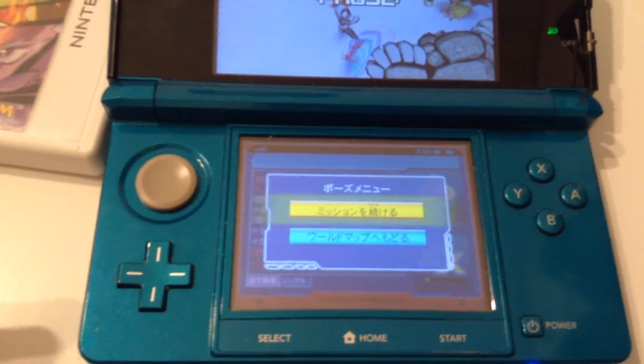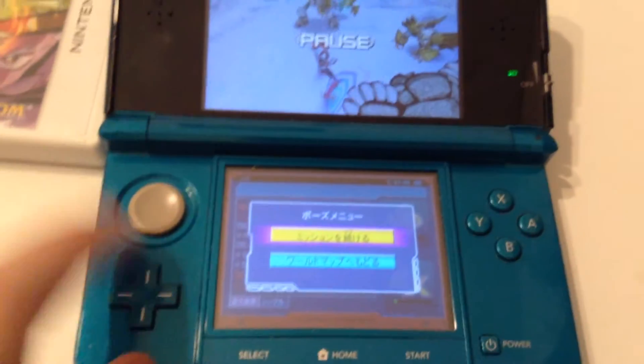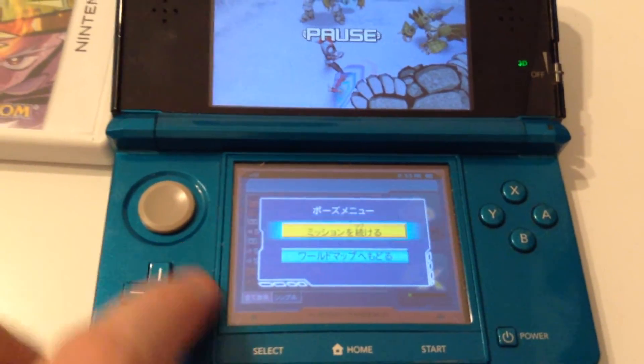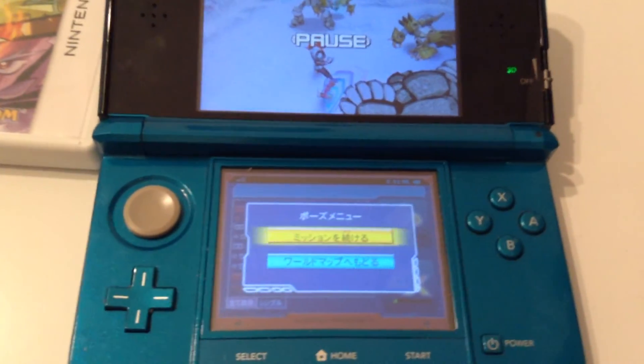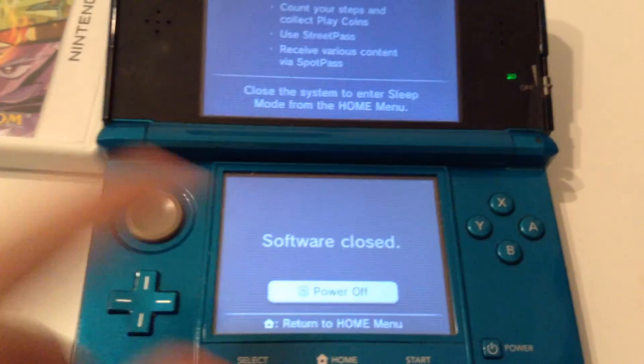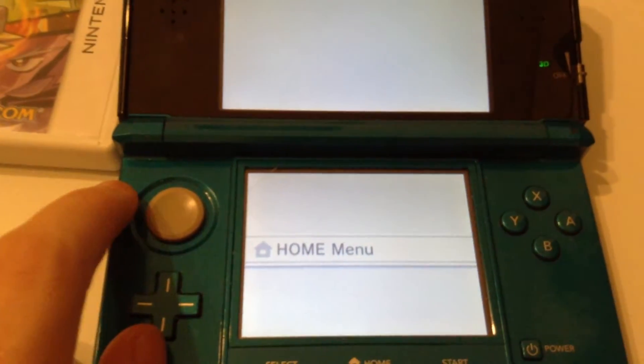The only downside is some games, when you press the home button, it'll crash. I'm not going to do it now because it will crash my 3DS if I hit the home button. So if it gets to a point like that where your system crashes by hitting the home button, then you can exit just by hitting the power button, holding it long enough for the prompt to pop up where the software has been closed, then you can safely hit the home button to exit.